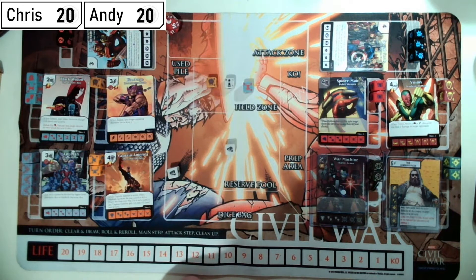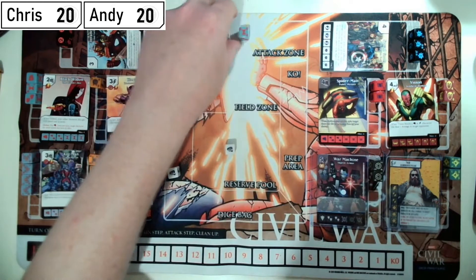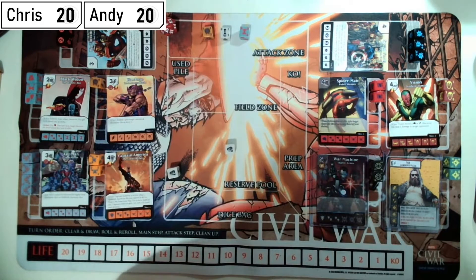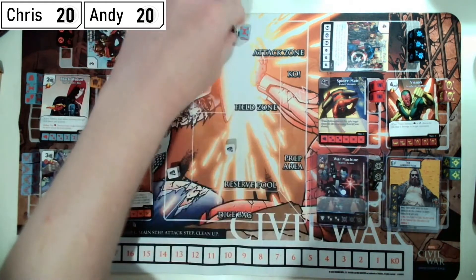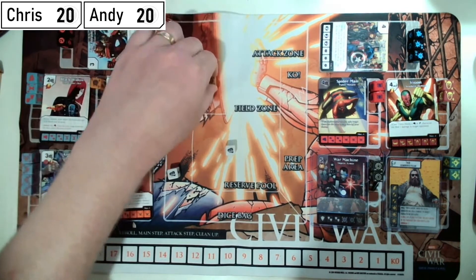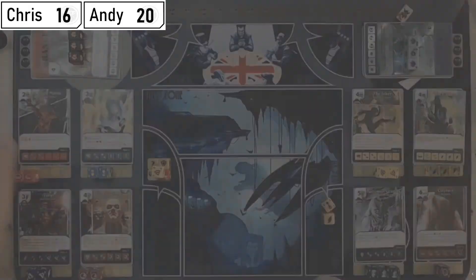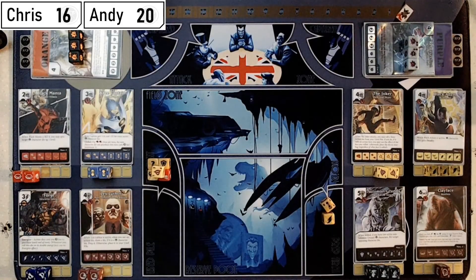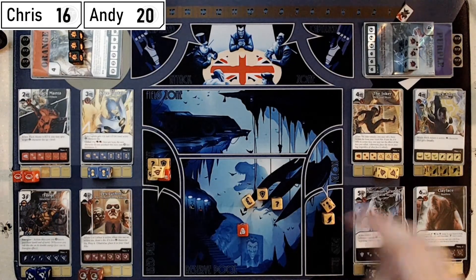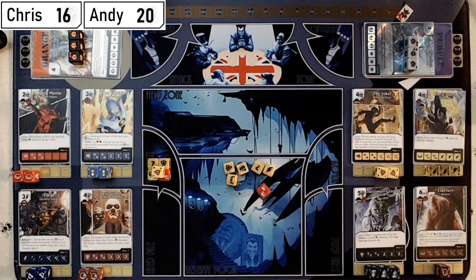I pass back. Andy attacks with Hawkeye and Black Widow plus sidekicks. Hawkeye is 4-2, becomes 5-2 with the boost; Black Widow is 2-2. I block the Hawkeye with Black Manta and take 4 damage. Andy's sidekick is KO'd but he has four sidekicks out. I've just emptied my field.